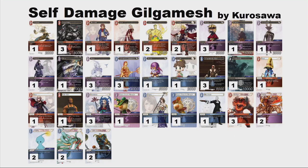Let's take a look at deck number two, which is from someone you might have heard of — Kurosawa. That's the world champion! He's bringing another self-damage list, but this time putting together all the colors: lightning, water, and fire.